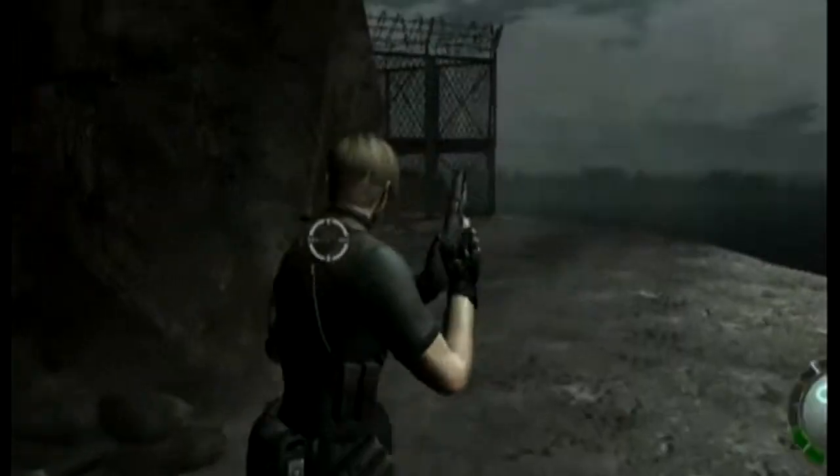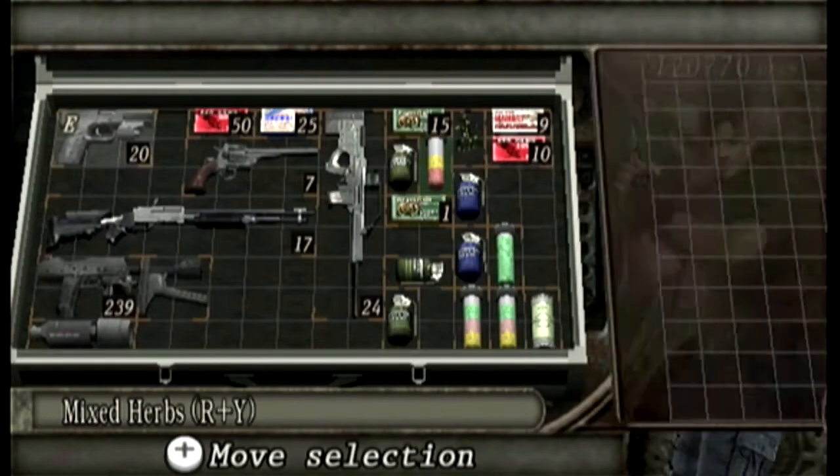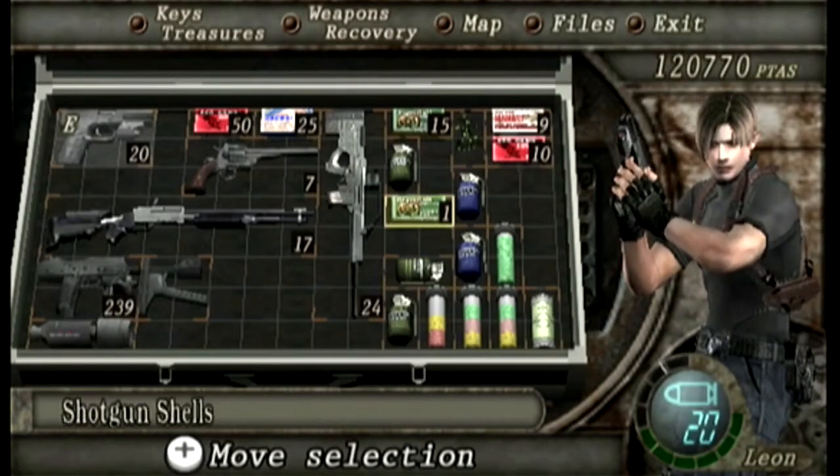What's also satisfying in the classic Resident Evil is that if you get bitten by a zombie from the ground, you stomp. If it's Chris you stomp the head, but if it's Chris or Leon you actually kick the head off like a football.